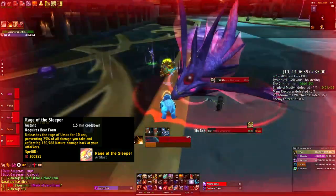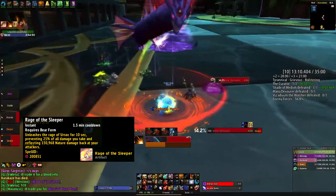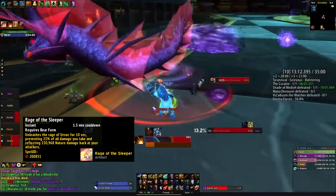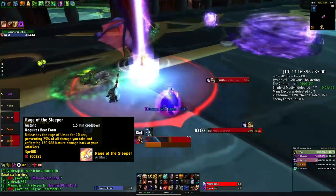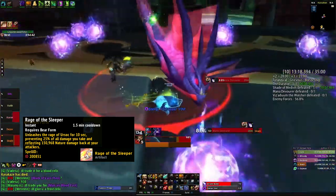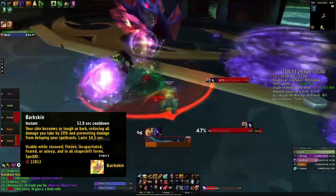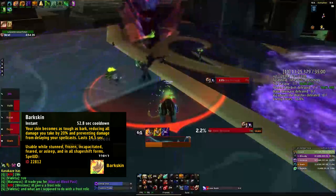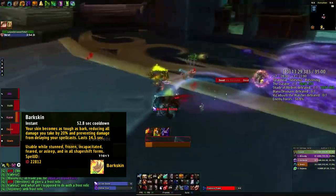Rage of the Sleeper reduces all damage you take by 25% for 10 seconds and reflects damage. Ideally you want to make good use of this since it is on a short cooldown — time it well to obtain as much value as you can. Our last defensive cooldown is Barkskin. It reduces all damage you take by 20% for 12 seconds, and it can be magical or physical.